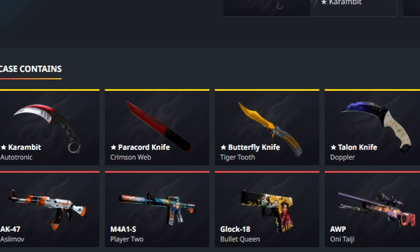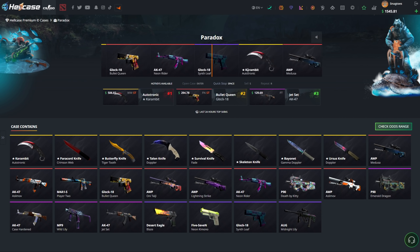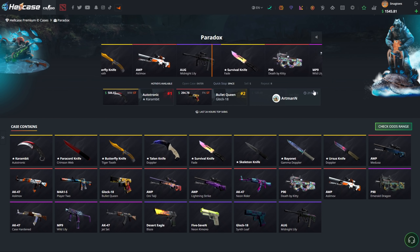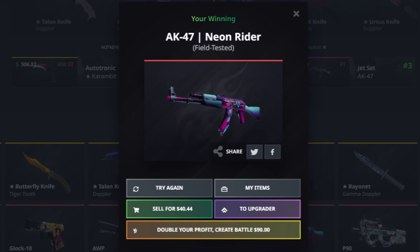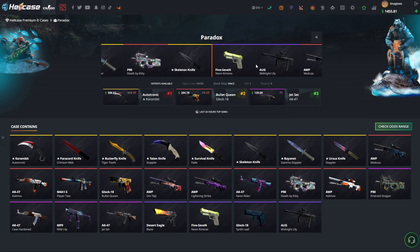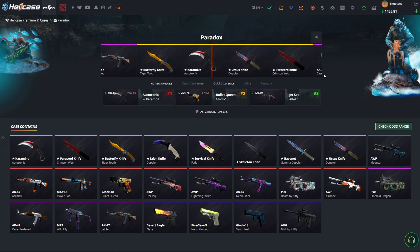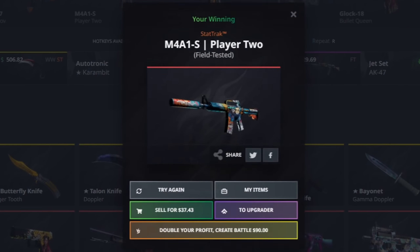Moving over to the Paradox case — if you guys remember, we pulled the Power Cord and the Butterfly from this one. I wouldn't be mad about getting any of those again. It's 90 dollars here. Let's see what this one gives us — a Neon Rider, what condition? Field-Tested 40 — so we're gonna lose about 50 right there.